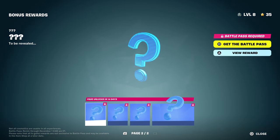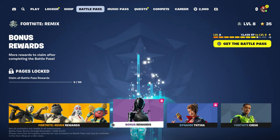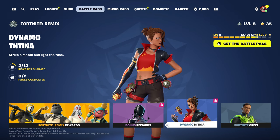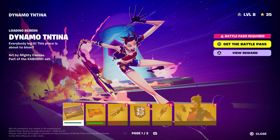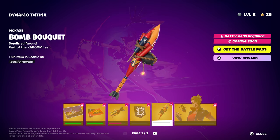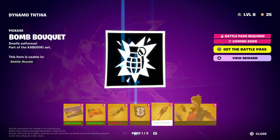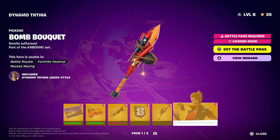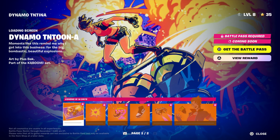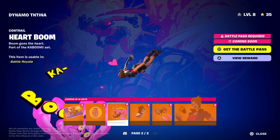Once you unlock her, this will be available within 14 days from now — it doesn't show right now, so make sure you level up. To get the second style, it will be 16 days from now. This is the cartoon style, which is really cool.